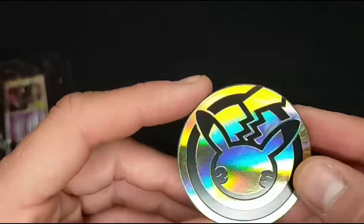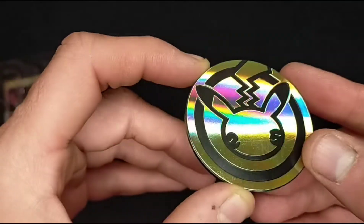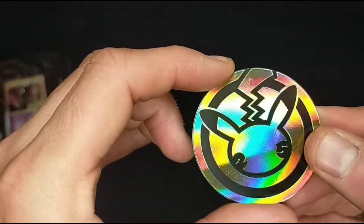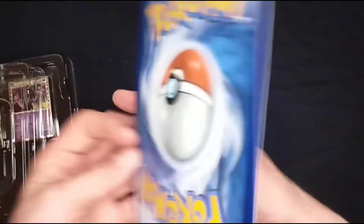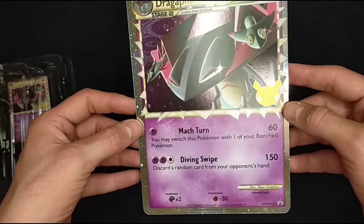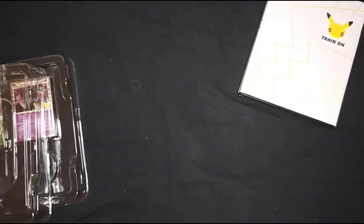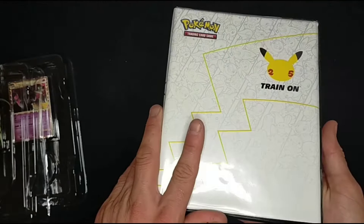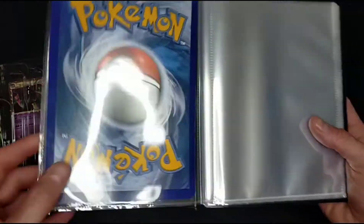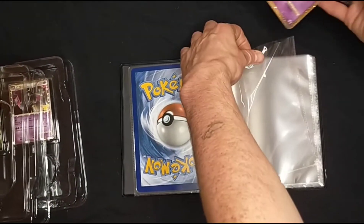Here's the 25th anniversary Pokemon coin — shiny. And here is the Dragapult jumbo card. I accidentally bought this binder a while back thinking it housed the small Pokemon cards for jumbos. We've got a Pikachu in here and that is it. So let's just slot this in there.